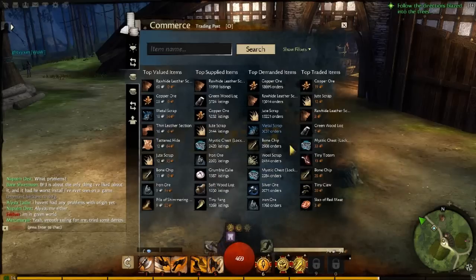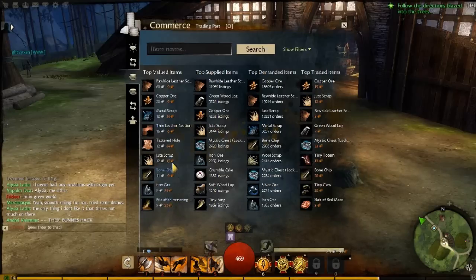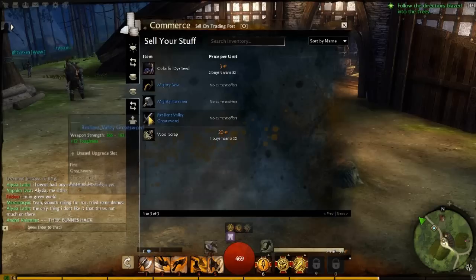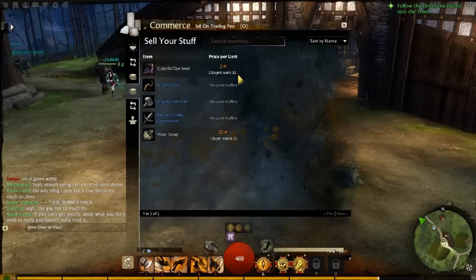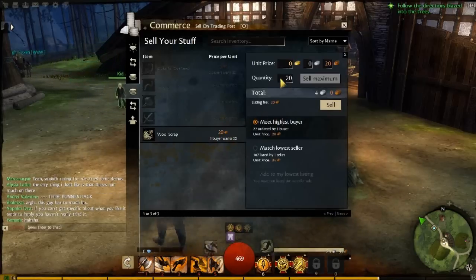Alright, so we have the trading post here — this is the auction house. If you search for anything and you want to buy something, it always gives you options to buy the cheapest item, which is amazing. You don't have to sift through all the individual postings — that's way better than WoW. If you look at selling your stuff, it shows everything in your bag and actually shows what it's currently listing for.